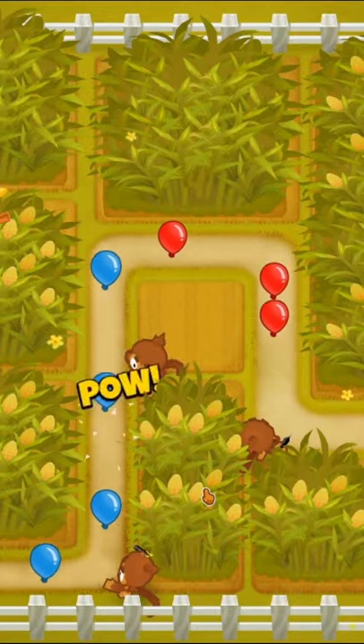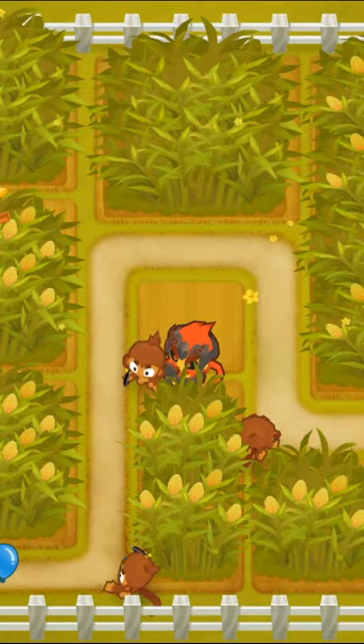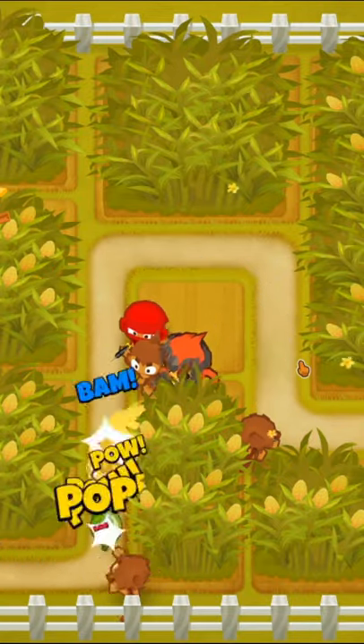This is currently the best strat to beat most maps on CHIMPS. We're going to start with a few dart monkeys and then save up for Obyn. After that, we'll place down a ninja for some easy camo detection and great popping power.